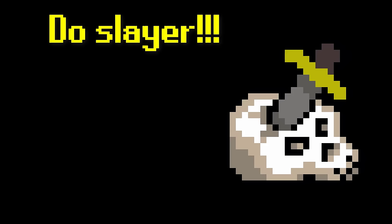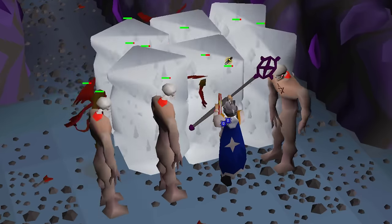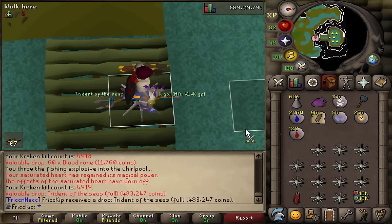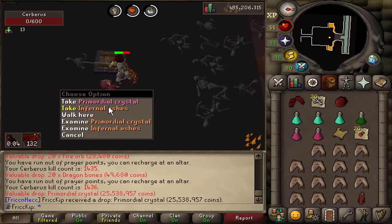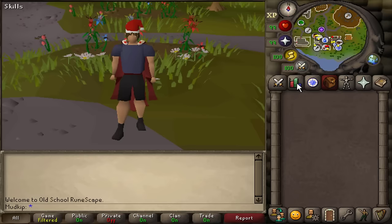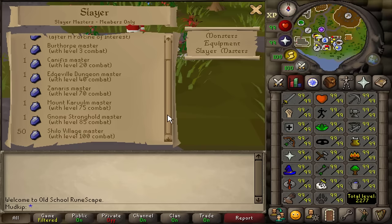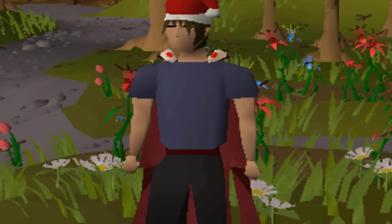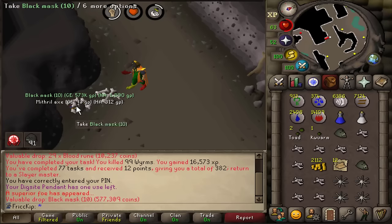My next tip is to do the Slayer skill, especially if you're an Iron Man. Slayer means going to a Slayer Master, who assigns you to kill a certain amount of a specific monster, and each kill gives you Slayer XP. It's a very important skill as an Iron Man since you need Slayer to unlock so many gear upgrades. Getting your Slayer level up unlocks the ability to fight more monsters, and generally the higher the Slayer requirement, the more GP per hour you can make. When you get Slayer into the 90s, you'll easily average 2 to 3 million or more GP per hour at high level Slayer bosses. Use the highest level Slayer Master you can, except for the Mt. Karuulm Slayer Master Konar — once you get there you'll have a better understanding of whether to get tasks from her. One item that helps with Slayer is the Black Mask, which provides huge combat bonuses when fighting monsters on your Slayer task.